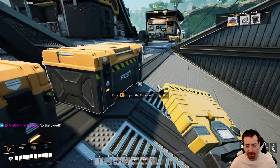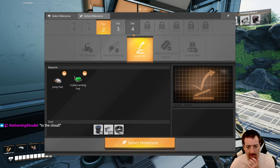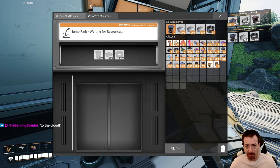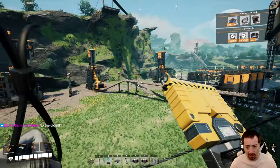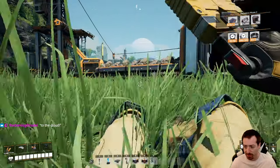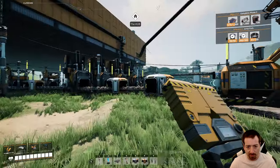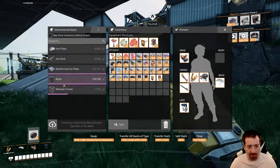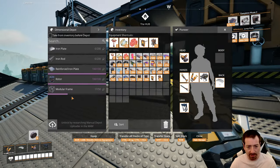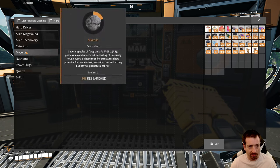The important thing is now I have steel beams. Let's research jump pads — I have all the resources, I just need more cables. I might do another Mercer sphere hunt soon so that we can upgrade the stack size that the dimensional depots can hold. Right now the stack size is only one. Having two stacks will be a big deal, and doubling the upload rate will be a big deal too.